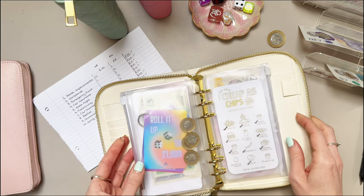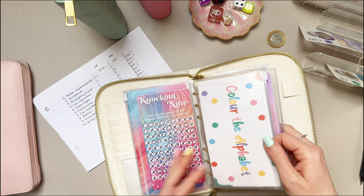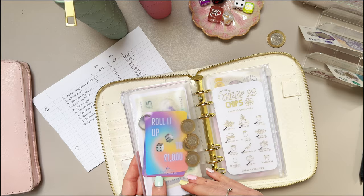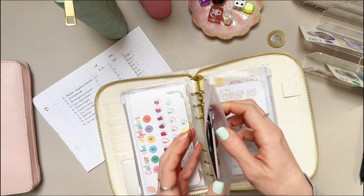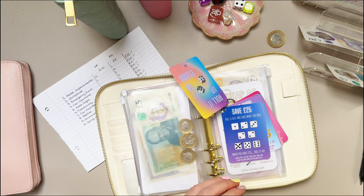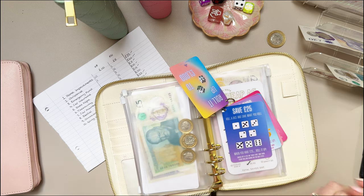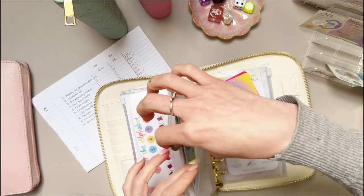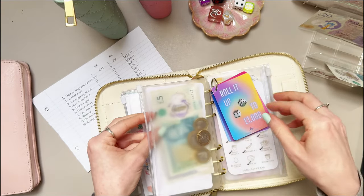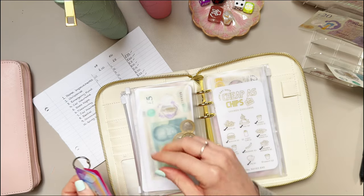I almost forgot about that two-pound coin! We'll pop it into the roll-it-up jar and that'll go towards the emergency fund. So two pounds going in. Once we get to the next £25 milestone — making £50 — we'll transfer that over to the emergency fund envelope.